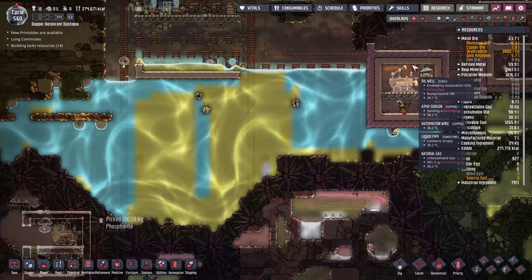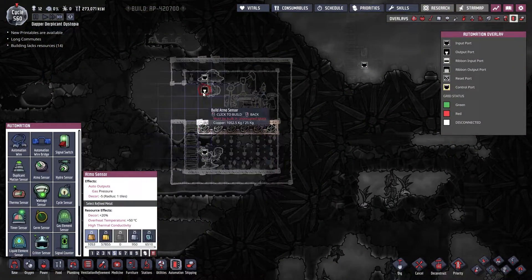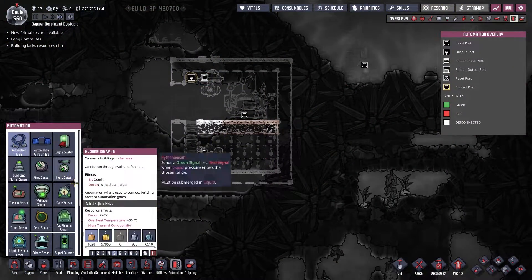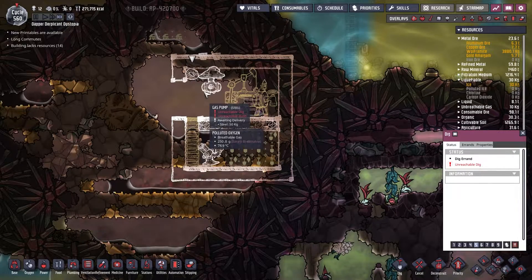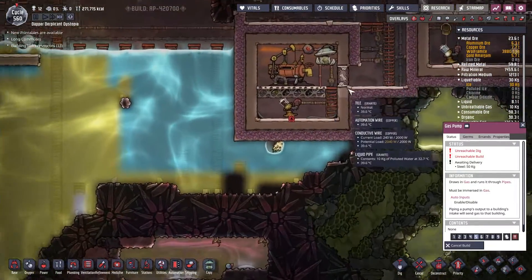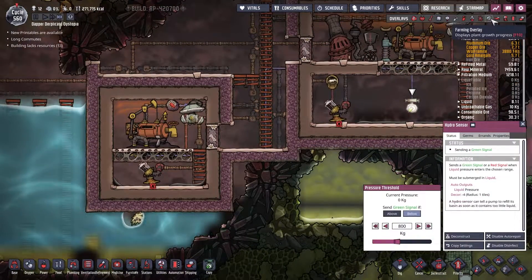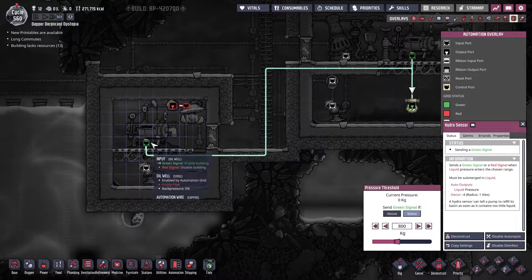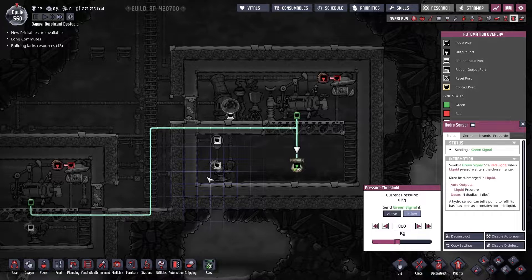We're going to have to hook this up to a cooling loop as well, which is kind of a pain. That said, we will need a cooling loop eventually — we will always need one no matter what happens. I'm going to want an atmos sensor and that's pretty much it. This one is controlling whether these are active based on how much oil we've got, but part of me says it shouldn't really matter — we should just let it keep going.